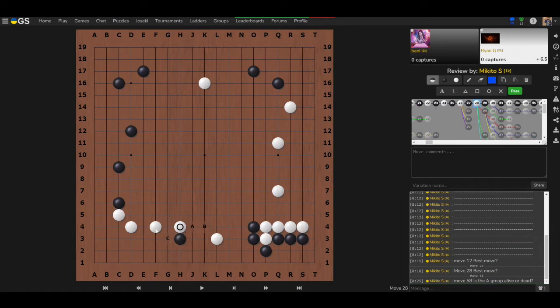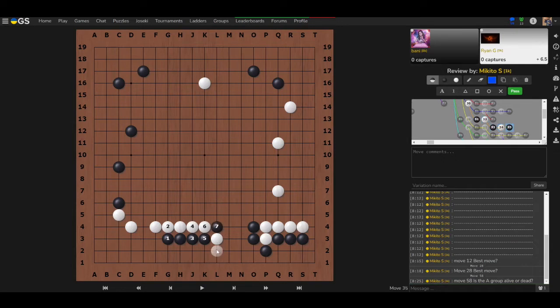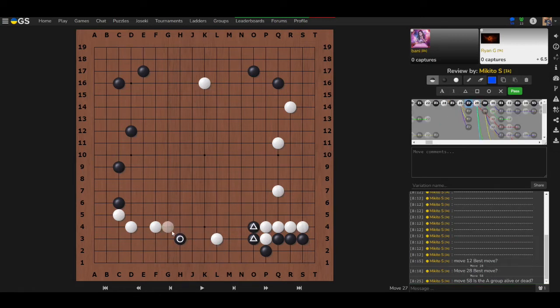Terry was worried about being trapped, but extending like this looks good — getting more territory and taking away a lot of white's territory. Black's stones being high makes it hard for white to build much territory here, especially with black coming out both ways. If you're worried about white's influence, you can continue building your own things while breaking up white's area.